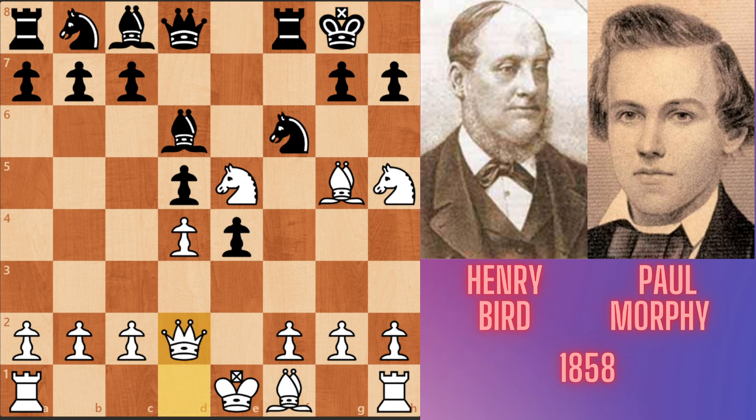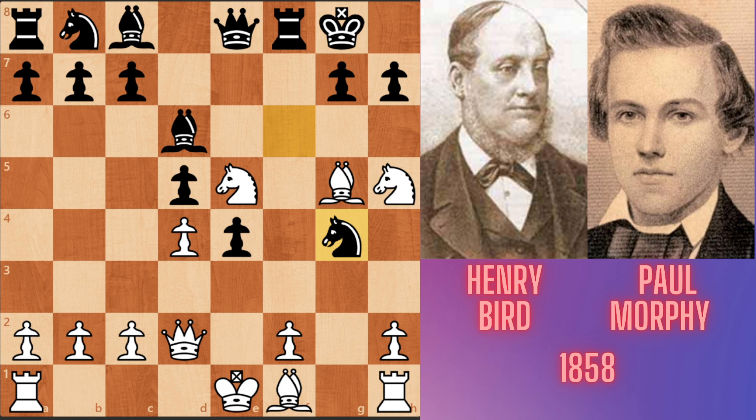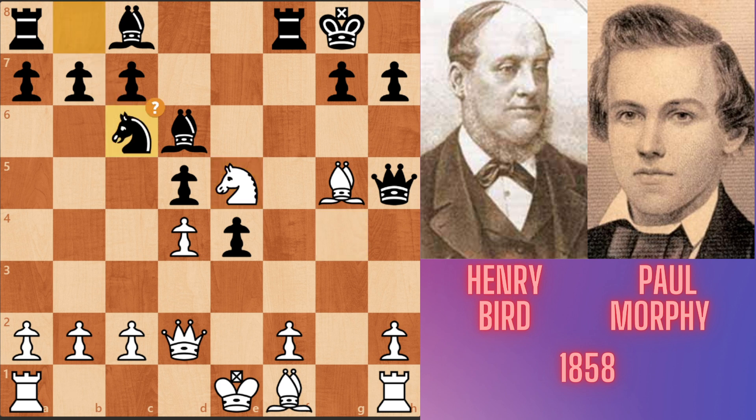Qd2, developing and preparing to castle long. Qe8, unpinning the queen — now the queen is attacking Bird's undefended h5 knight. So Bird played g4 to defend the knight. But Morphy played knight takes g4, knight takes g4, and queen takes h5. The knight retreats to e5. Nc6, played by Morphy, developing his knight.